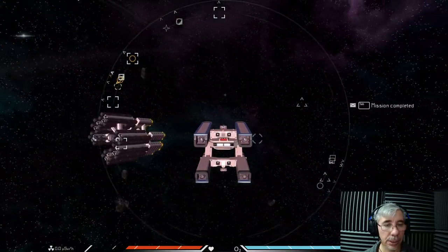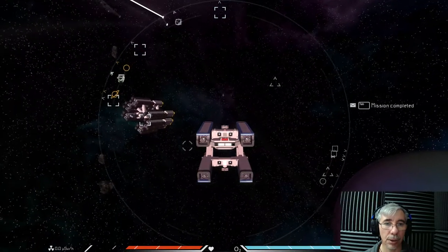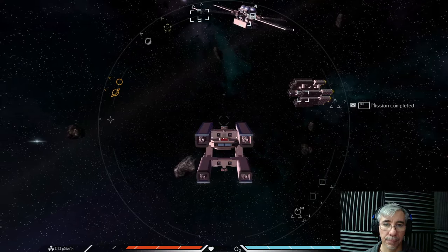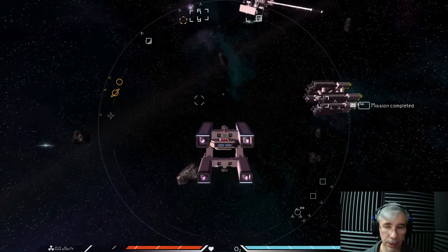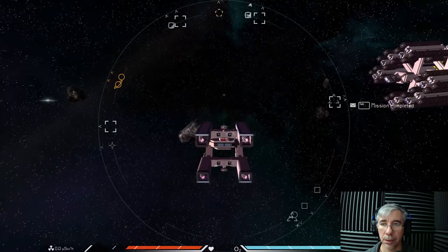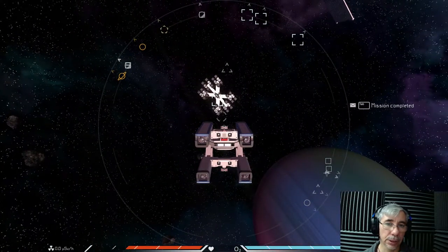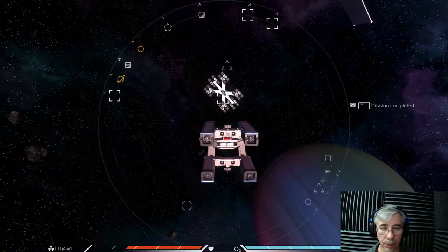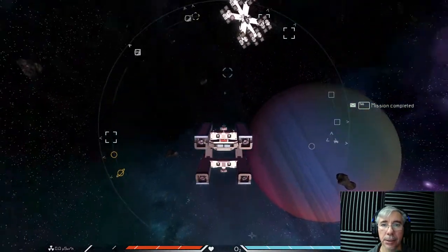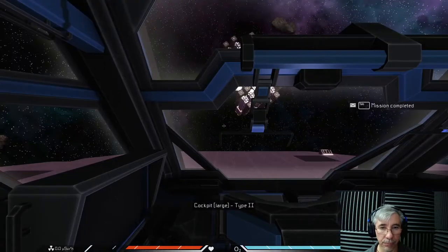This ship has these arms — the layout is some sort of star shape and it has six arms. In each arm it has a group of containers. It has six containers per arm — actually let me go to the bridge and I'll show you.